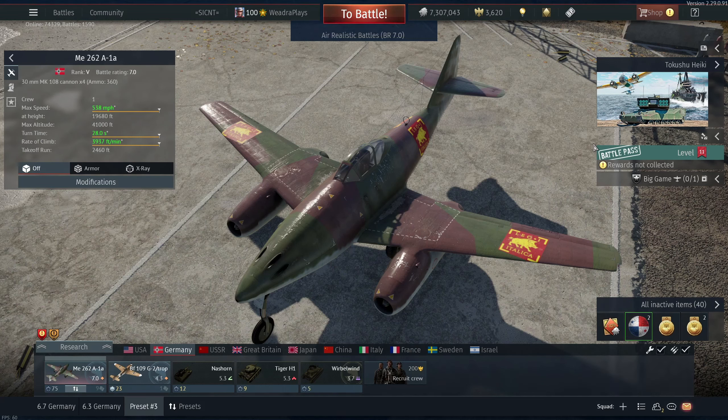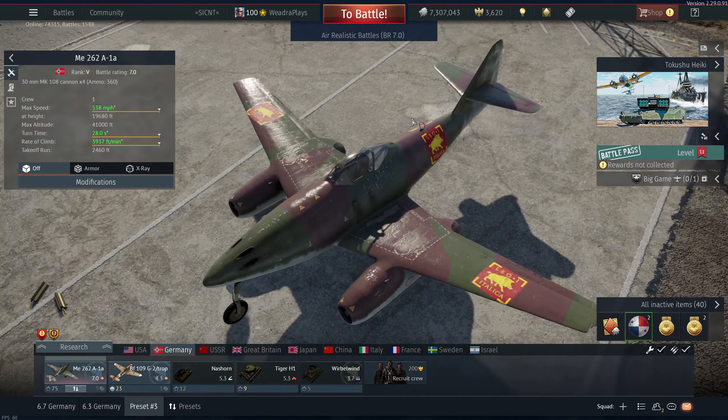At 7.0 you can get down-tiered against props and worse jets like the P-59 and Yak-15. It also sits at 7.0 so you can get up-tiered, but that's pretty rare because 7.0, 7.3, and 7.7 are pretty popular BRs, so you're likely to get a pretty good spread of battle ratings.